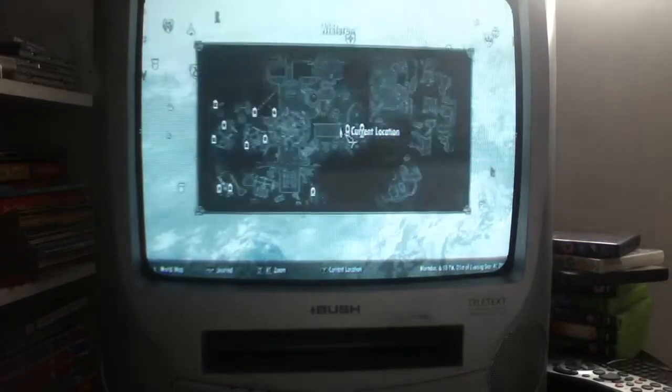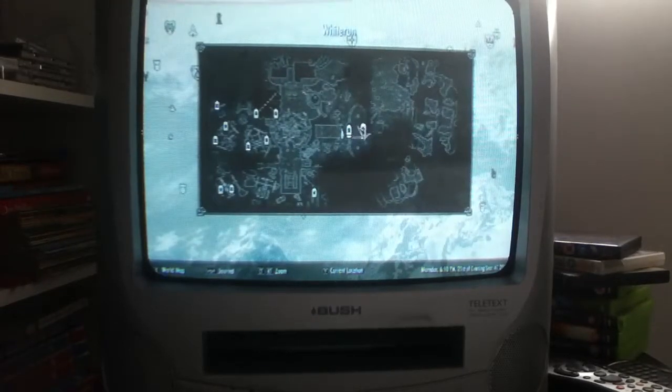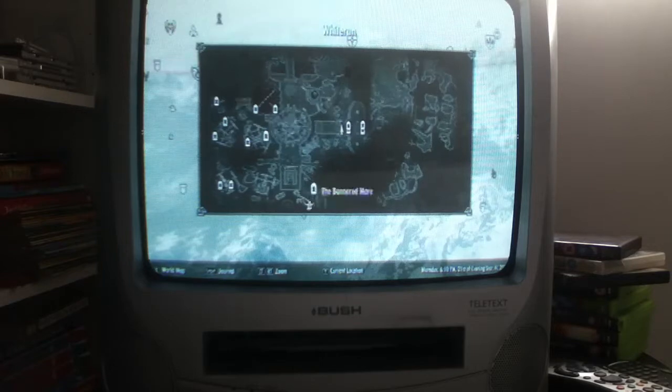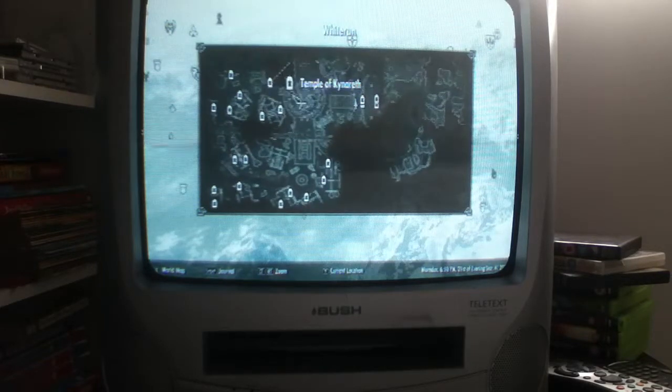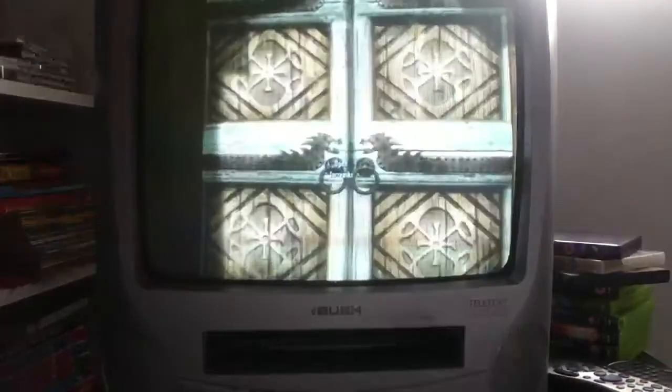Once you're in Riften, you want to come to this bar that looks like a shack right here on the map. It's an abandoned place. You want to go up the stairs, and then you'll see a massive tree in the middle. Turn right and you'll see a little bar — once you're there you want to enter it.